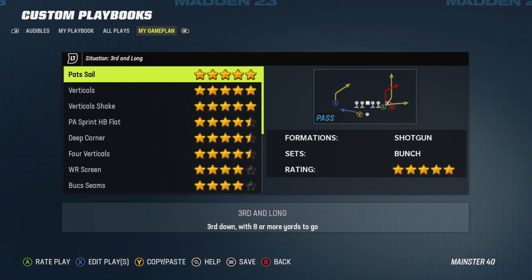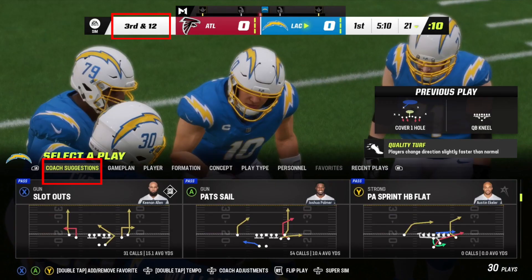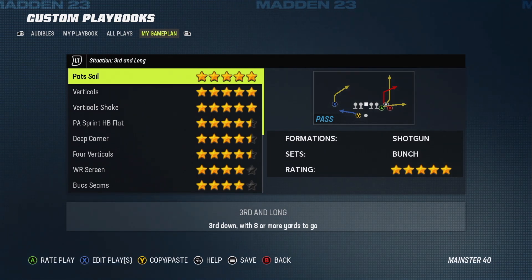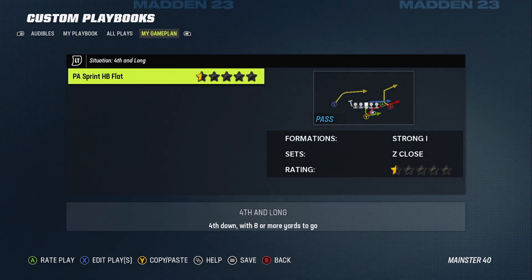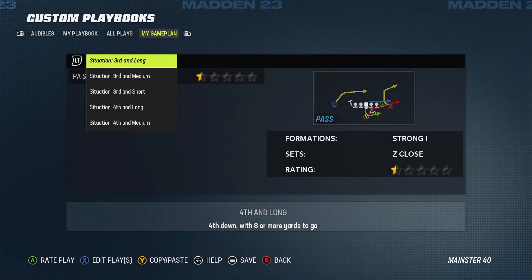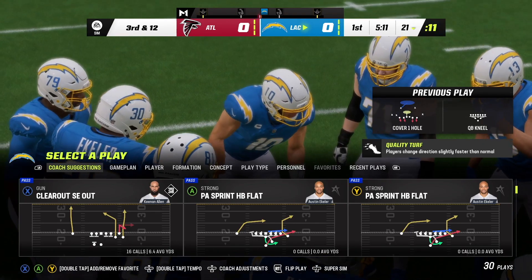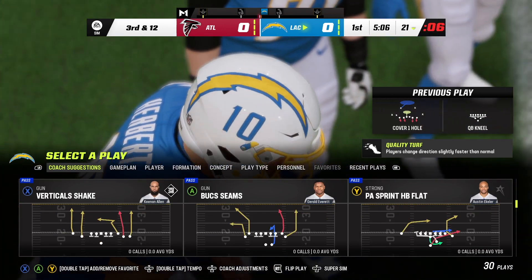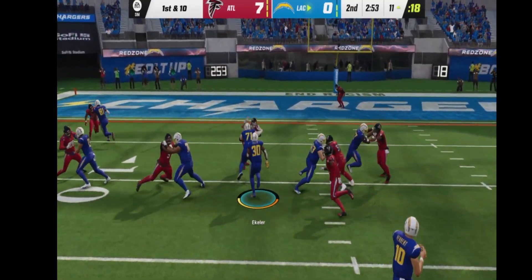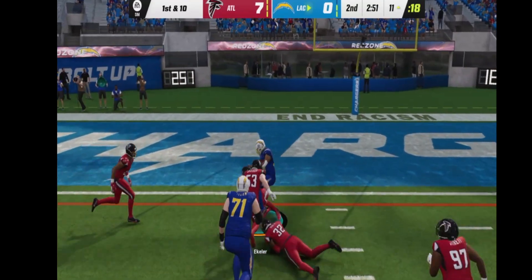Once you finish setting all your situation files, here's Third and Long for example. All these plays you're only going to be allowed to see in-game when it's actually Third and Long — you can't pull them up whenever you want. If it's fourth down and you want Third and Long plays, you can't access them; you have to use your Fourth and Long file instead.